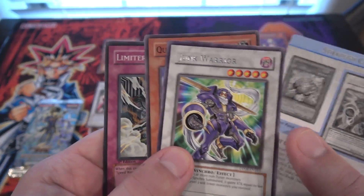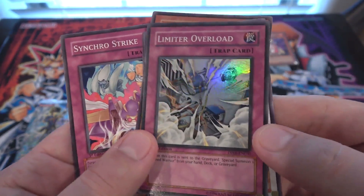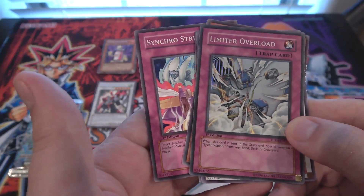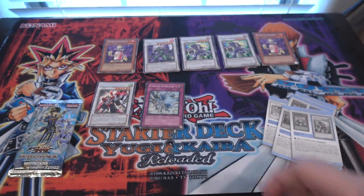Junk Warrior again — and we also have a holo! A Limiter Overload. I almost kind of looked past that one, but yeah, that's a Super Rare. Not bad — seems like the card I normally get from these Duelist Packs for some reason. It's for Speed Warrior, that's what it was for. That's kind of cool. At least we got a holo, so that makes me feel better.